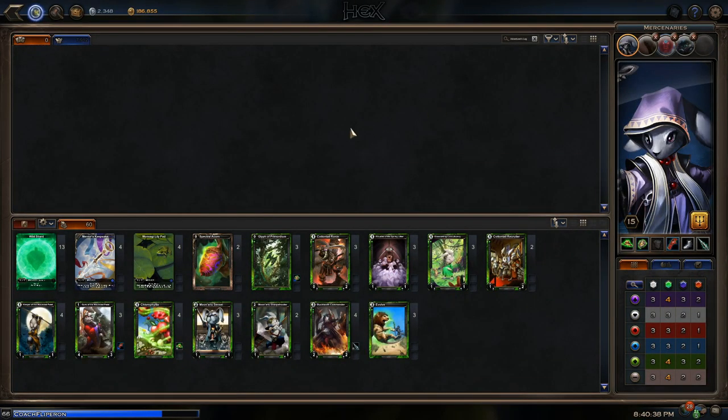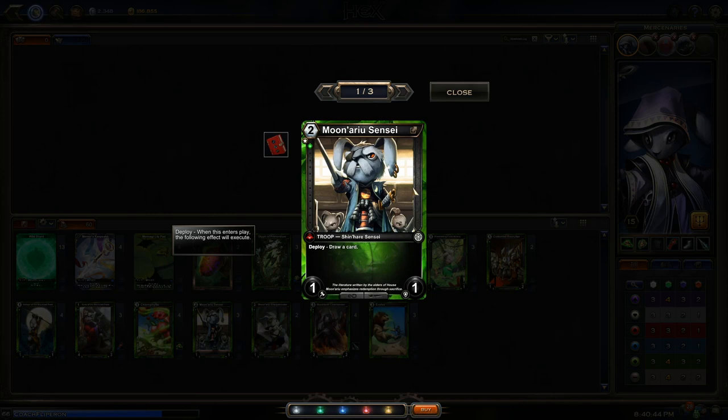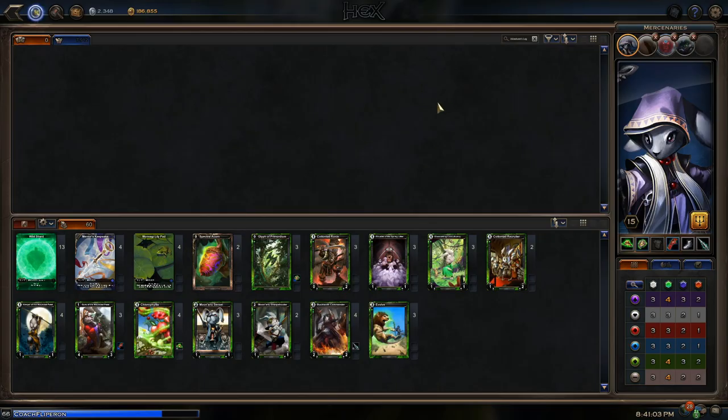Murayu Sensei is down on the bottom row — he's a two-cost, one-attack, one-defense troop. It's just a deployed card because you are trying to make such a big board. Just having a card that effectively gives you another card is fine in itself. He's just in there to effectively just be a troop — not much else to say about it.